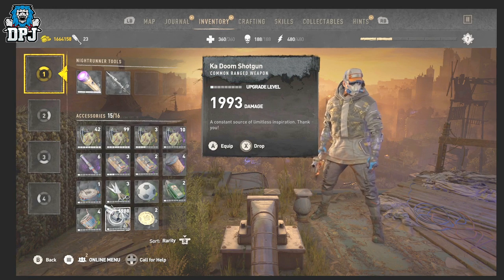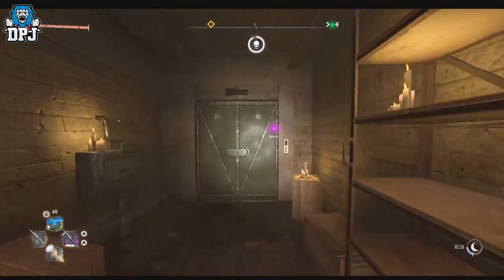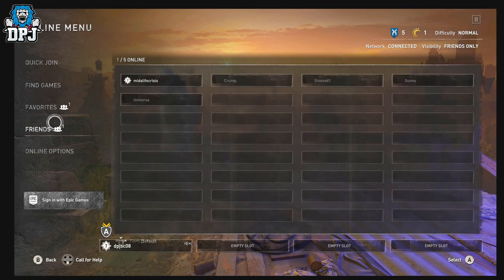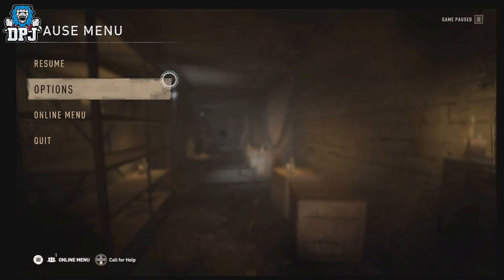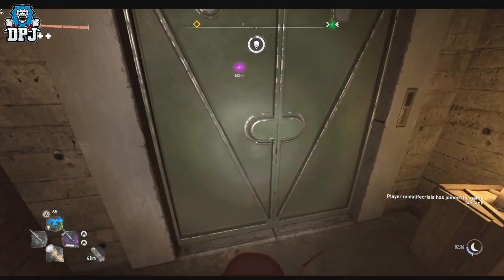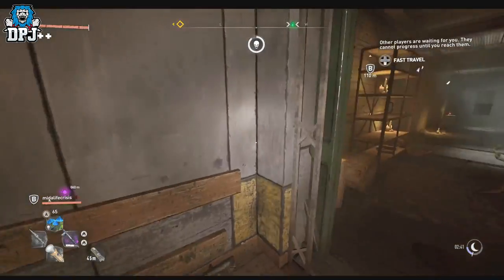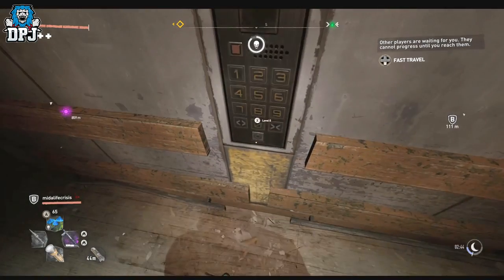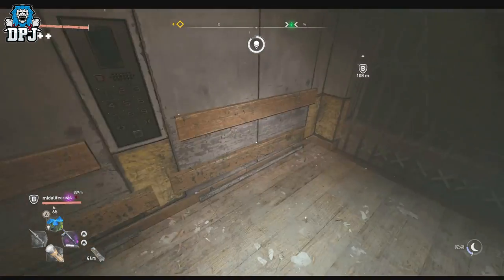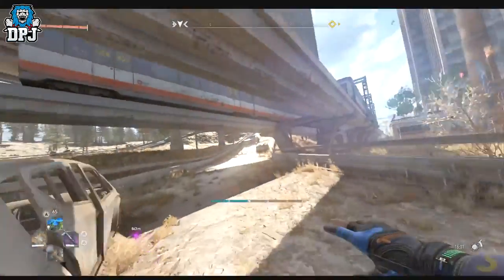A few things to keep in mind: if you quit out while in the DOOM challenge, the elevator gets stuck on level zero and you'll need to invite a friend while standing in front of the lift to fix it. Also, do not put the Kadoom in your stash — the ammo disappears, making it worthless. You can drop and dupe it with friends, but keep all duped copies in your inventory. Doing the DOOM challenge in co-op can also bug out this exploit, so do it solo.